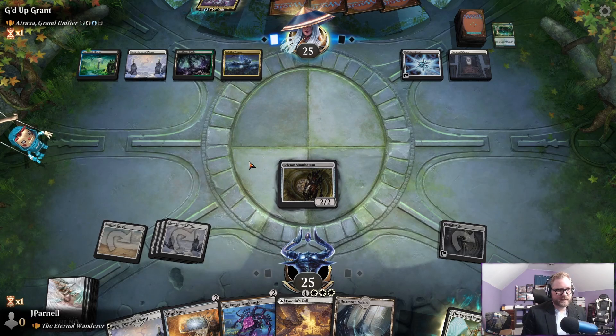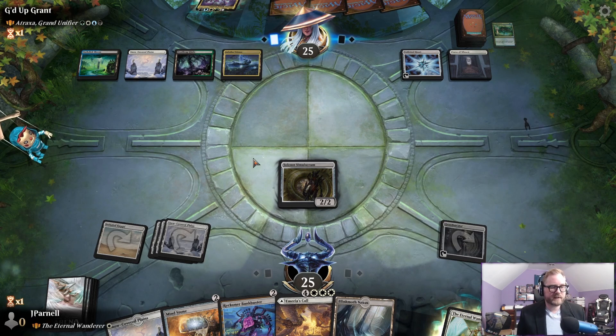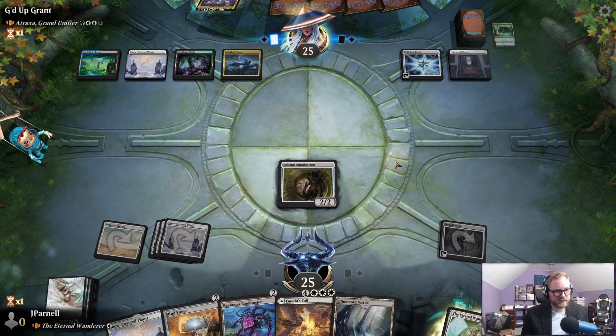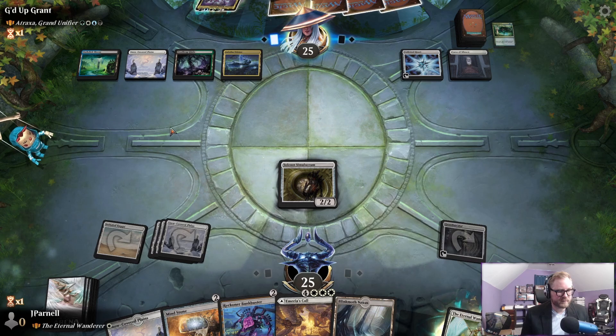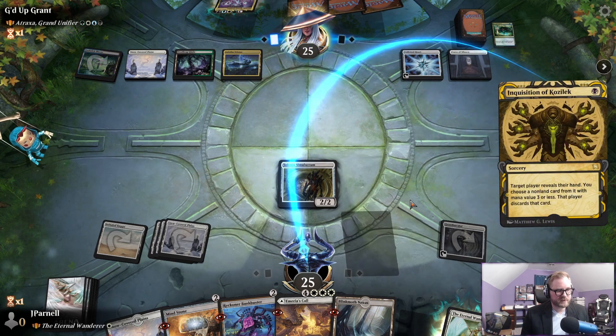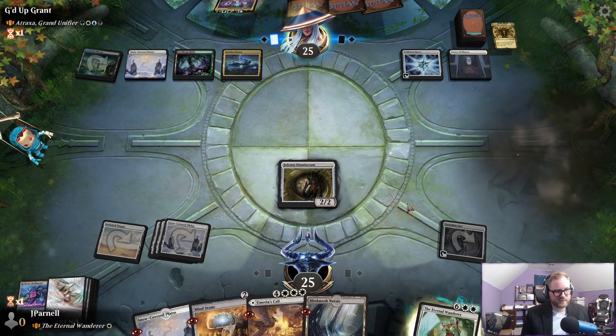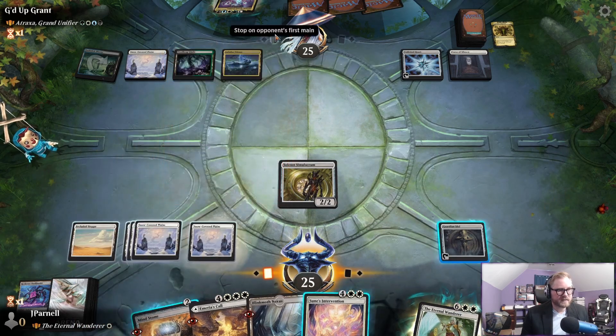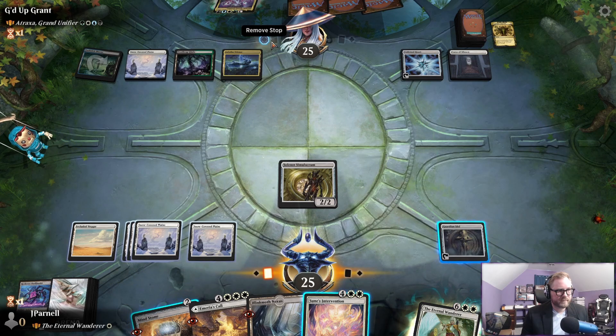We're still ramping. Good news: we didn't actually want to play the Eternal Wanderer on the next turn, we wanted to continue to ramp and then draw some cards. Inquisition of Kozilek — we're not going to do that. They're going to take that Reckoner Bankbuster for sure. The invocation is nice — we're going to do that during their upkeep.